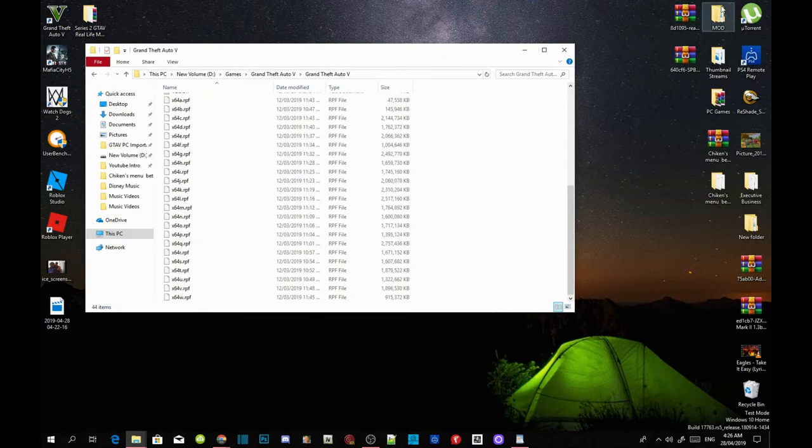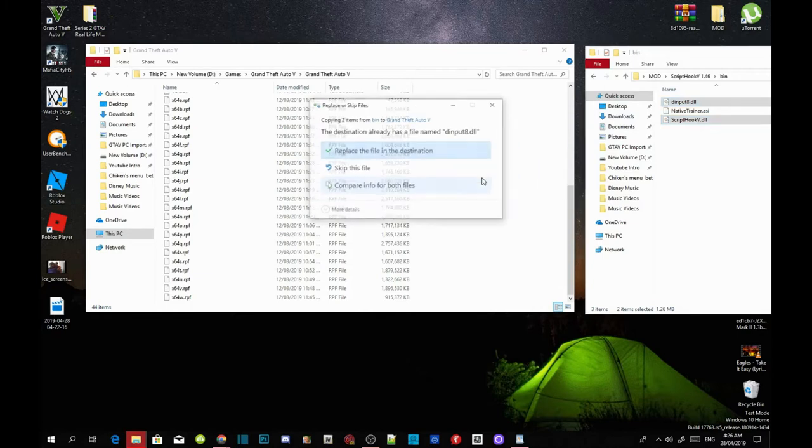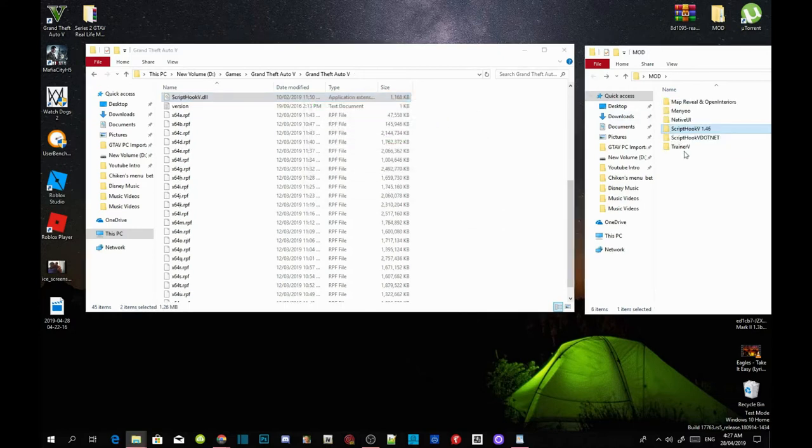Now we are going to install our requirements. Make sure you download all the requirements from my description and that they are all the latest version. Open up your ScriptHookV extract folder, go into the bin folder, and select dinput8.dll and ScriptHookV.dll. Drag both files into your GTA V main folder and replace your files when prompted. Then open up your ScriptHookVDotNet extract folder and select ScriptHookVDotNet.asi, .dll, and .xml. Drag those three files into your GTA V main folder.